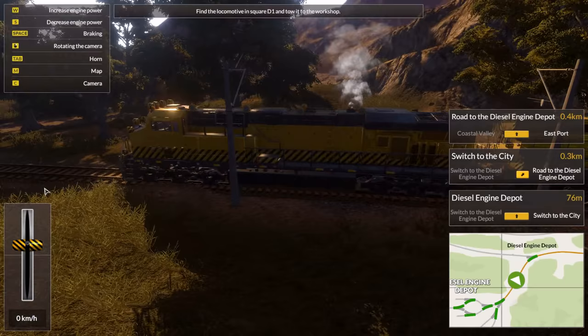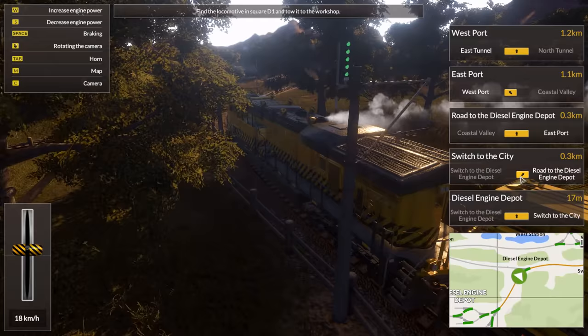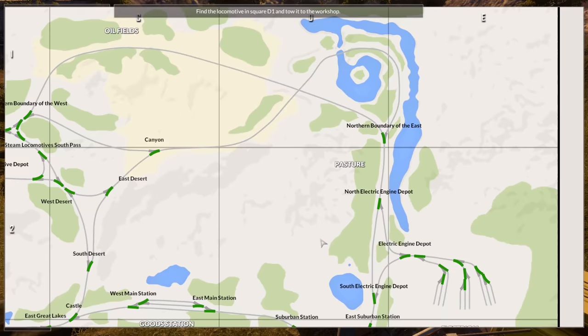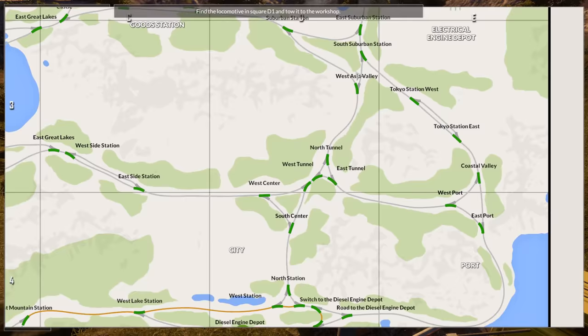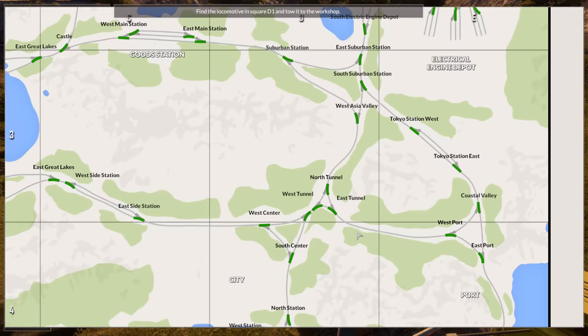Whoa, whoa, whoa — what's all that? Westport. Rotate the diesel engine. Oh, it's the switch — the switchboard. Wait, where am I going? They said D1, right? There we go, I can brake. D4, 3... oh wow, we have to go all the way over here. D1 — how do we get there? Oh, this is showing me where I will go with the current switches thing, I think. Alright, let's just keep going.